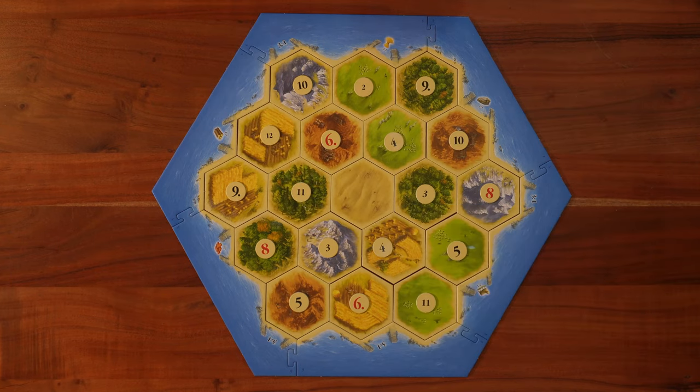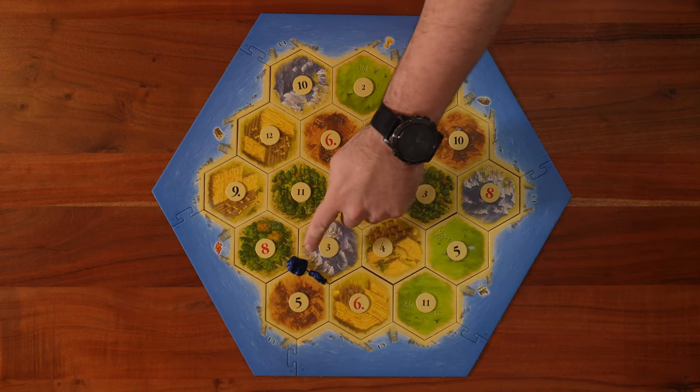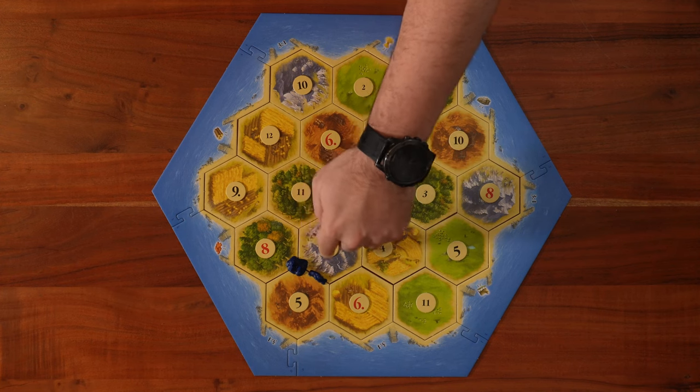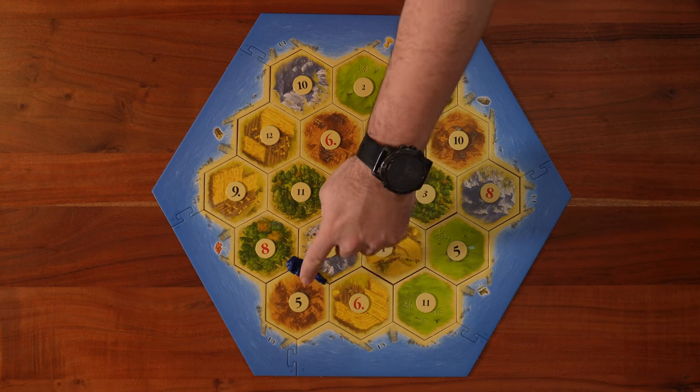In the next step, each player will place two settlements and two roads. Pay attention that each settlement is going to be placed on the crossroads of three hexagons, and the road will be placed on the line between two hexagons.